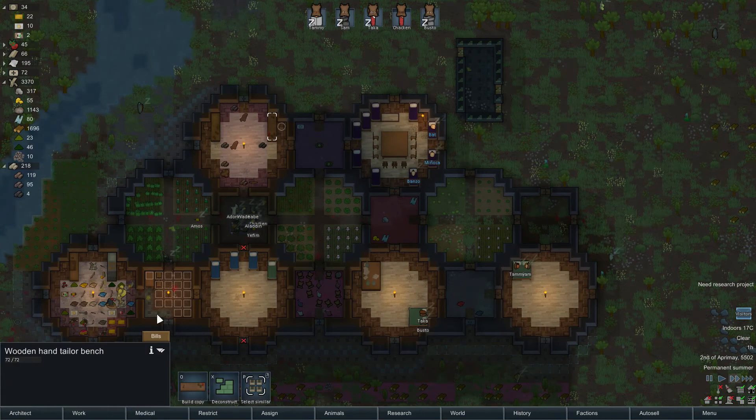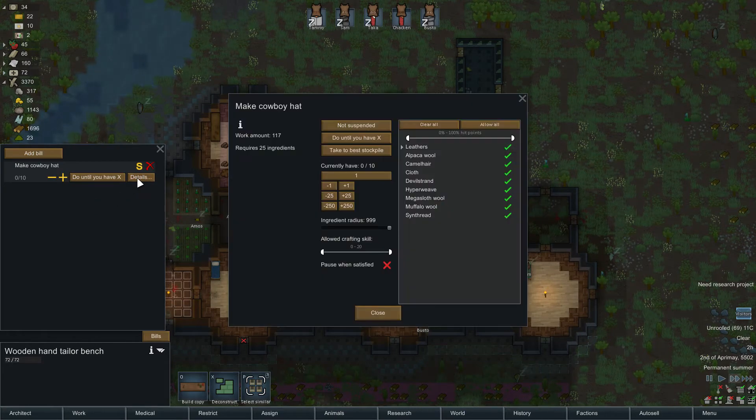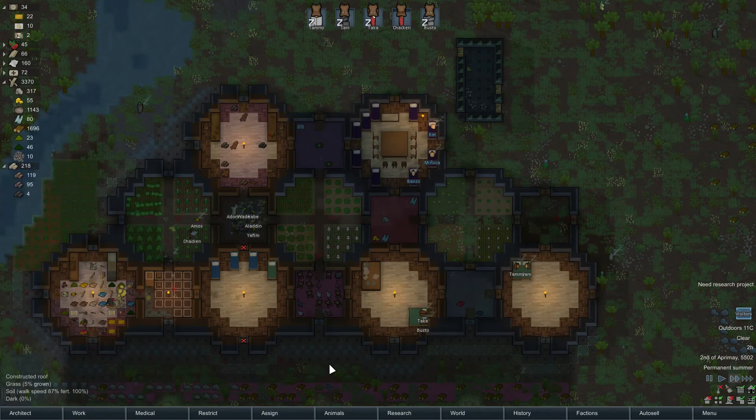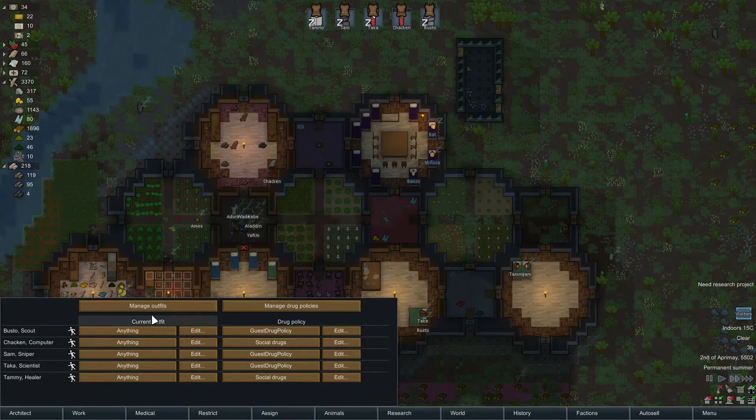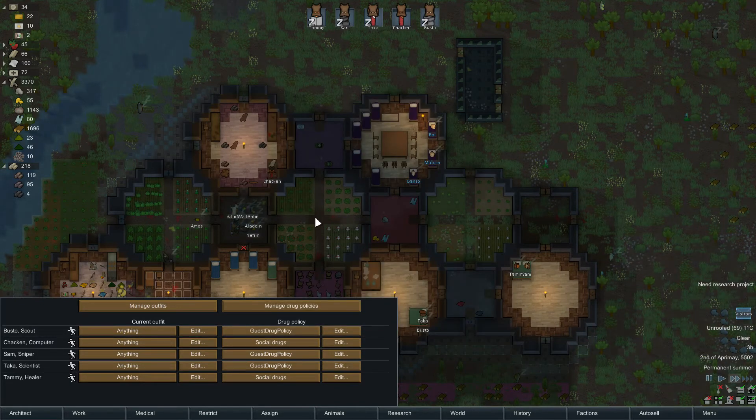We've got our workbench. The first thing that I want is a cowboy hat — do it until you have just one. Not that we've got any, but if we get any, don't use hyperweave. And then we shall make a new outfit which will be our bartering outfit. You can't wear any headgear except for the cowboy hat. We'll wait until we've got one and then we'll put Tammy on that.